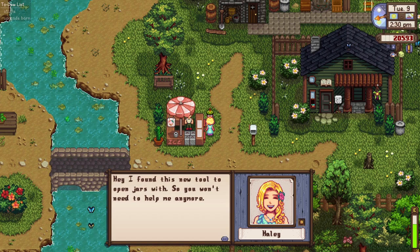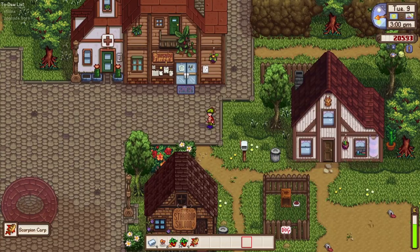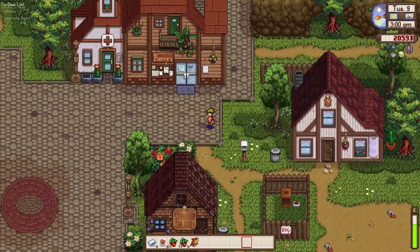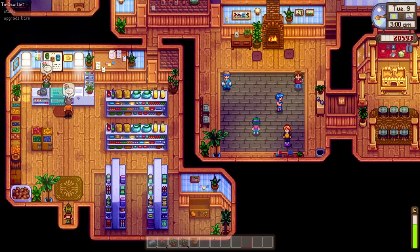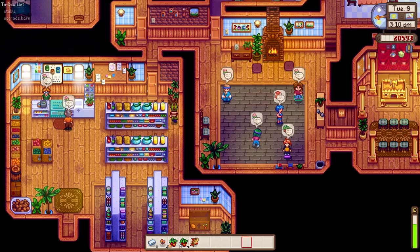Hailey found a new tool to open jars with — she won't need help anymore, anytime! Oh hold on — a scorpion carp found in the garbage bin! It's like a regular carp but with sharp stingers, and it will take out 125 of your energy.